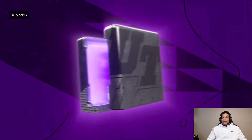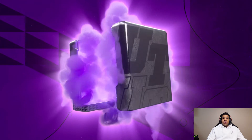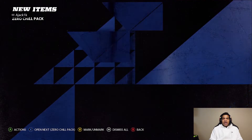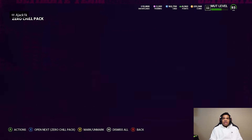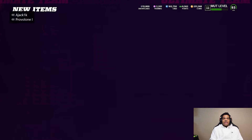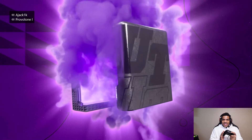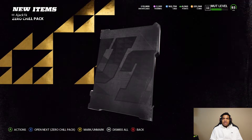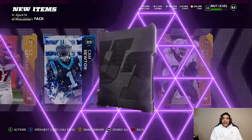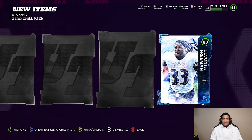Alright, we got all the points. Let's open up the first one — these are the Zero Chill Fantasy packs, or actually just regular packs. First Zero Chill pack: scrolling through — 85 Josh Gordon, 85 Ian Thomas. That's not too bad, 285 in one pack. Next pack, hoping for one of those LTDs or a devout legend — 83 Leonard Davis. Then we get 89 Cam Newton in a pack, we'll take that. 83 Devontae Freeman out of the other one.